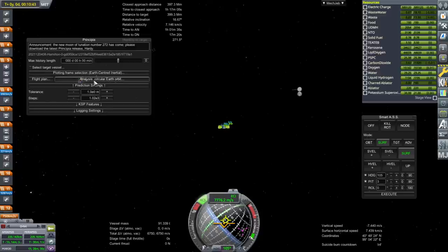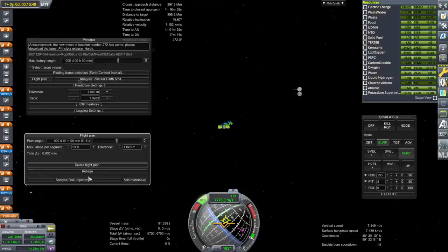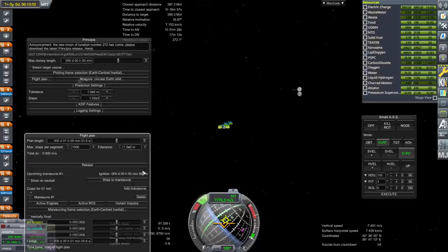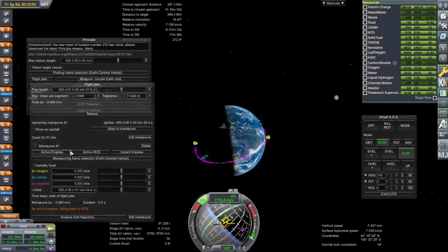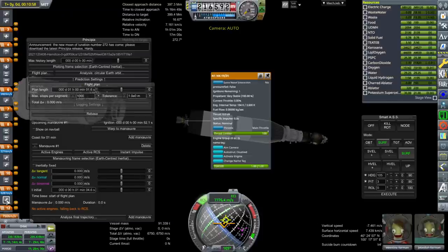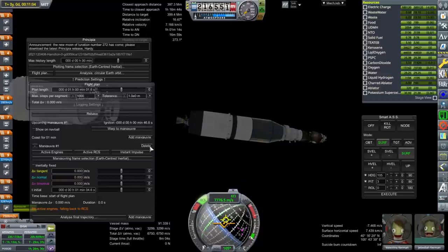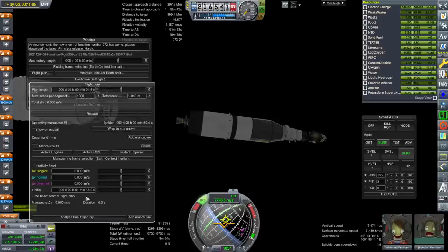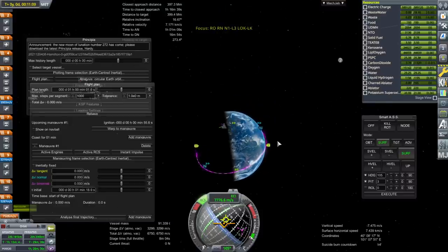I'll take Earth-centered for now. Flight plan — create flight plan, add maneuver. No active engines — falling back to RCS. Let me activate an engine — I want ignition so I want to be careful here. Now we've got active engines. Let me delete this maneuver and add another. It sees that now, because if it's going to do the burn timing we want to make sure that's all right.